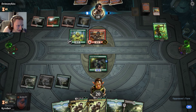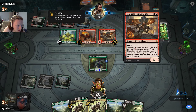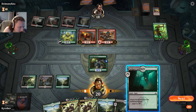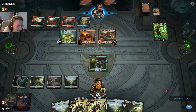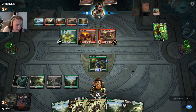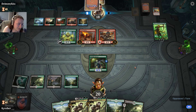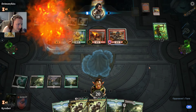Top three cards — exile. He's got blue in here? What the fuck are you doing with blue? Enter tapped. I'm not going to attack, because I'm basically just holding this out here — it can kill whatever he wants to attack with. I'm using it as a defensive position.